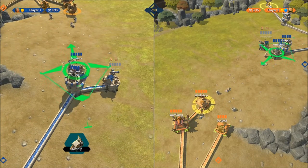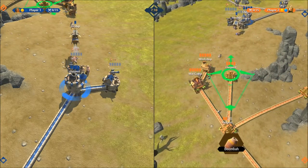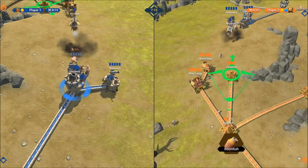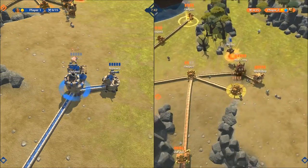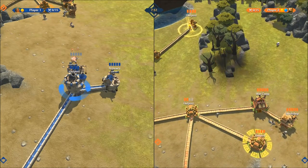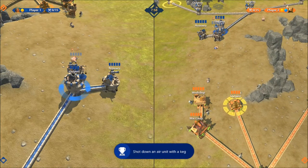For the next achievement, shoot down an airship — shoot your airship out with the humans. I like to shoot it down using the lizards since I prefer using TNT-type stuff on that side. It's a little tricky to hit them dead on, but it shouldn't take long to get the achievement. It's a nice 100-point one too.